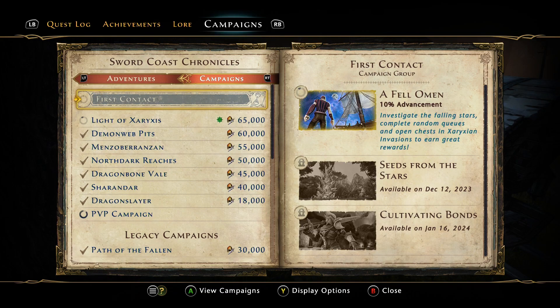Welcome back everyone, Garland here bringing you a new Neverwinter video. As the title suggests, we're going to talk about the new limited time battle pass for the Module 27 update Spelljammer. It is called the First Contact limited time battle pass. Let's go through it really quickly — we have three tiers.